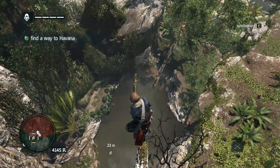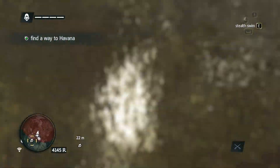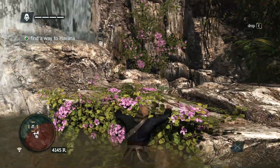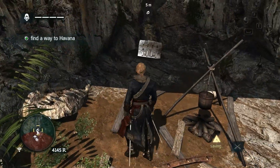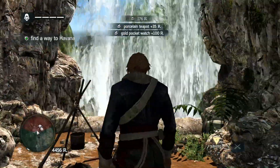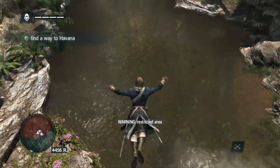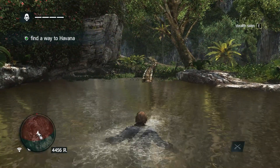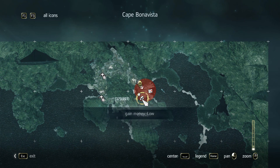And to get to it, we're going to have to jump into that pond. It looks like it is in that cave behind the waterfall. Right, now, before we go any further, let's mark our next target, which will be that chest.